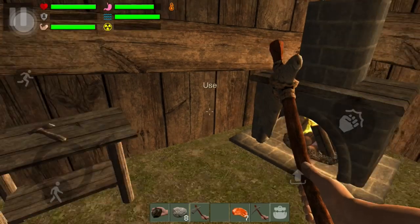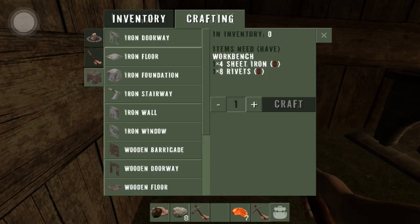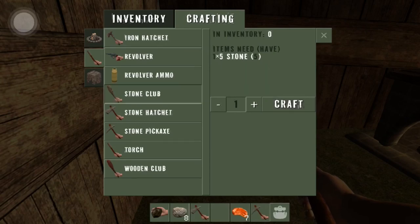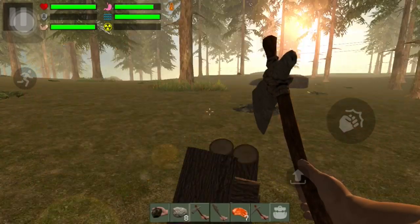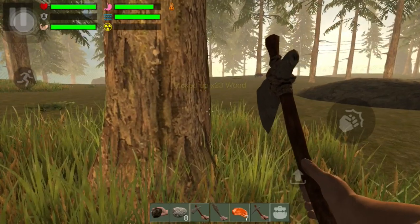That's a lot of wood, we need that. Let's go get some more animals. Let's see what I can build here. Can I make a revolver? I can make a stone club — yes I can. Let's go beat up some animals and get some wool.